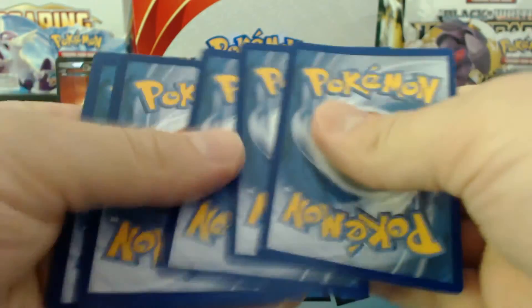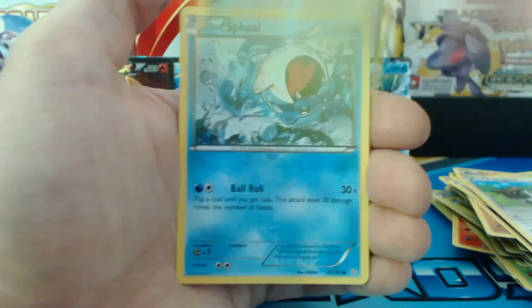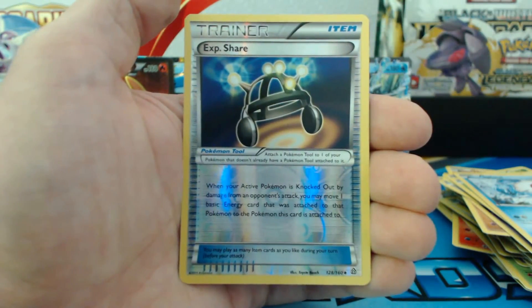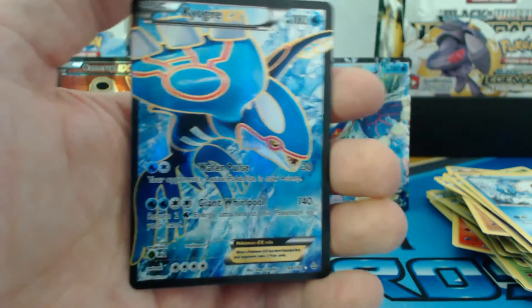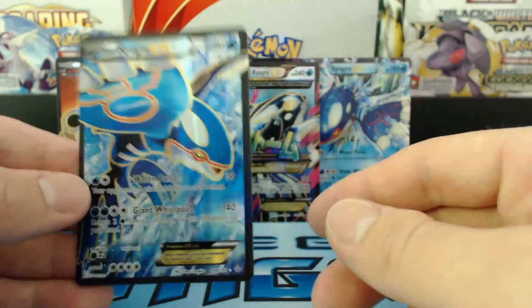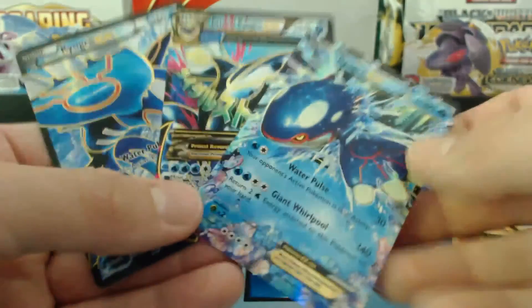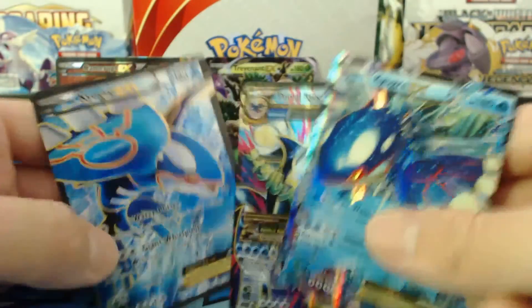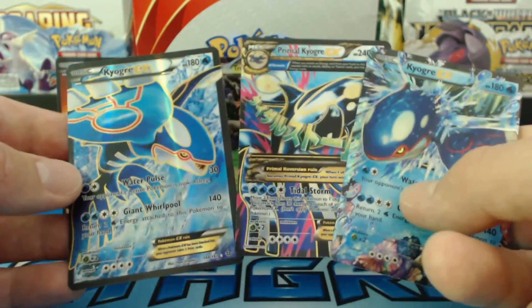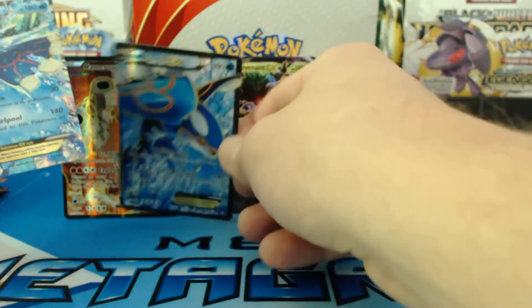Bunnelby, Weedle, Zigzagoon, Shroomish, Spheal, Electrike, Bunnelby. Kyogre Spirit Link. Experience Share — reverse holographic. OH MY LORD! WHAT IS GOING ON HERE! And a Kyogre EX Full Art! Oh man, my stomach is hurting — I'm still recovering from my surgery, but I cannot help but scream like a little girl. Check this out guys, they are just hooking me up. I've never gotten this Kyogre EX Full Art before. I've gotten these other two, and they're hooking me up with every variation of Kyogre in this one box. We'll put our Kyogre brother right there in the front. Holy smokes.